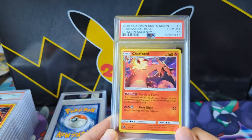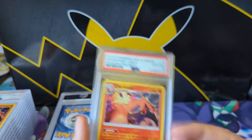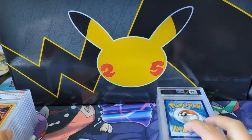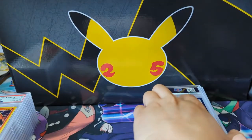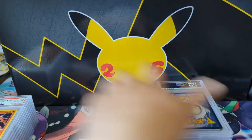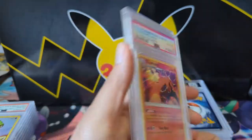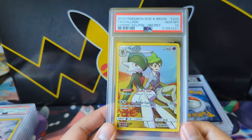Dragon Majesty — I always want to call it Dragon's Majesty — we got GEM MINT on the Charizard. I pulled a bunch of these. You should look at the sealed; it was not a good set. There's just not a lot of sealed out there so prices are quite high, and I still don't think that's enough to put a premium on this card. The art isn't bad but it's nothing amazing. It was pretty easy to grade, so we fetched a bunch of 10s.